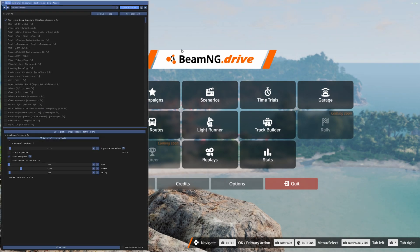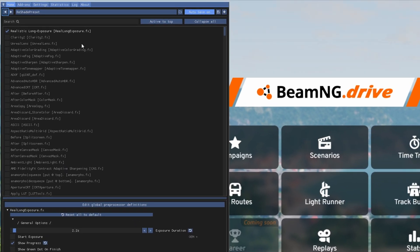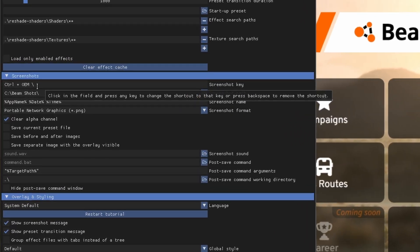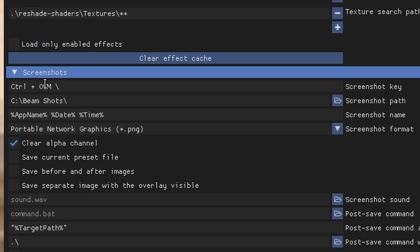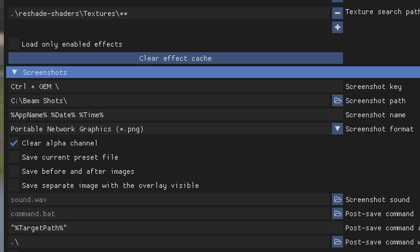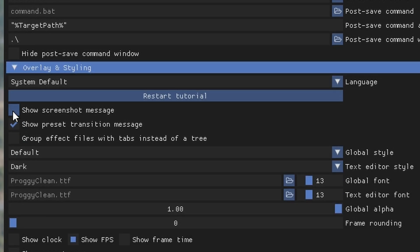Once we're in game, let's hit the Home key — that will open our Reshade menu. Go to Settings. This is where you can set your own overlay key; by default it is Home, but I've set it to Minus. You just highlight it and click whatever key you want. Next, bind a screenshot key and set your screenshot path — make a folder under whatever drive you want. Make sure your screenshot format is set to PNG for the best possible outcome. You can also choose to show a screenshot notification so you know it took.